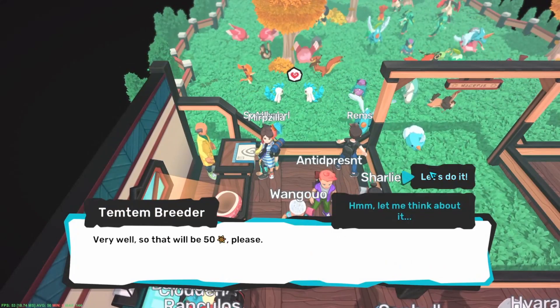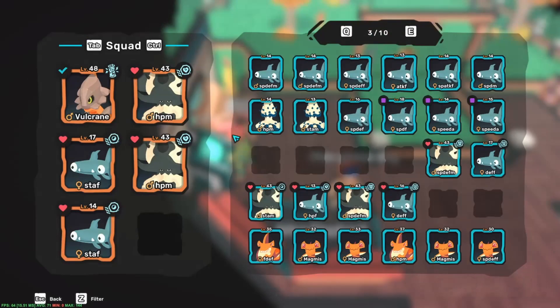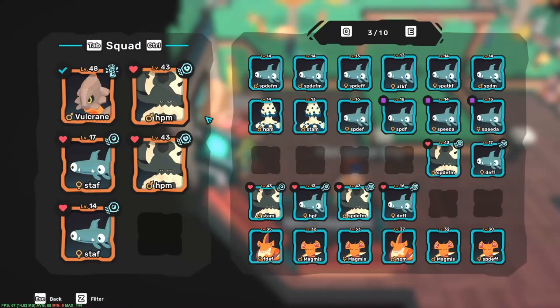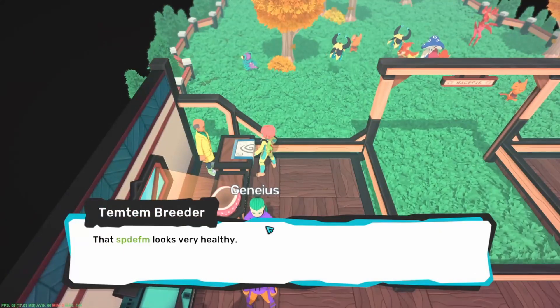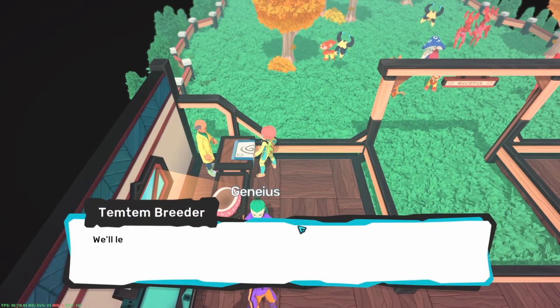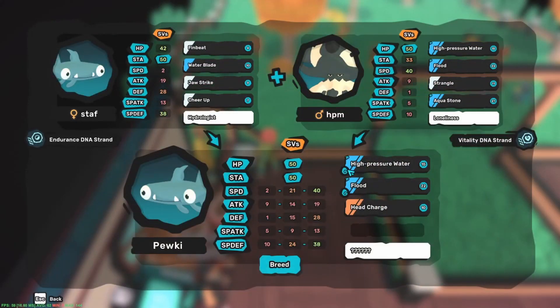We breed the Revitalize Pukey with a Female Pukey perfect SP in Speed. The product is a 6 Fertility Revitalize Speed Pukey. For the second branch, we breed Male Calabes with Female Pukey — everything that can be passed on to the baby with one breeding, for example HP and Stamina, Attack and Special Attack, or Defense and Special Defense. The fact that we are using Male Calabes is simple because the baby type is always determined by the female parent. In this scenario, the second generation already has all required egg moves.